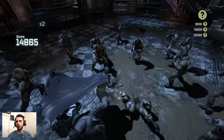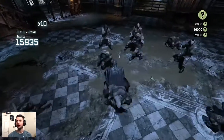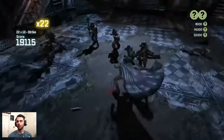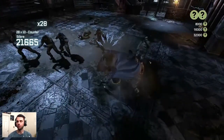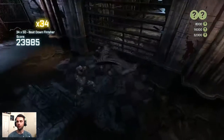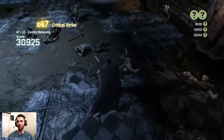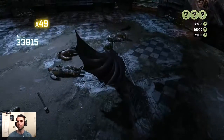Coming into round three of Survival of the Fittest, starting off with the bat claw for gadget variety and following up the combo. Since we're dealing with a lot of normal enemies we could follow up with a clean Batman stun combo breaker — the area-of-effect attack — and that lets us follow up with multiple strikes. After finishing that, I go for the other combo breakers I haven't used yet, like the multi-KO ground finisher.